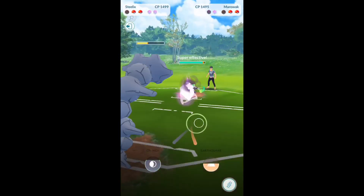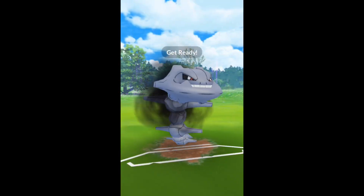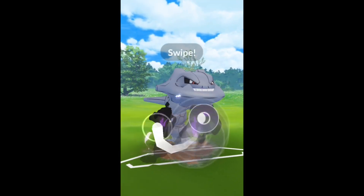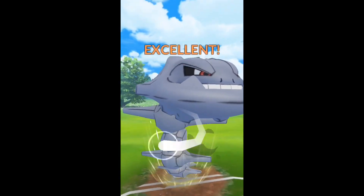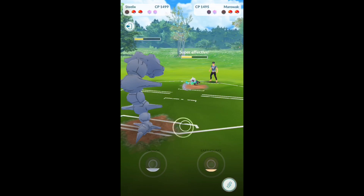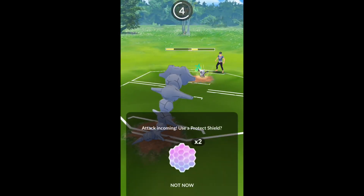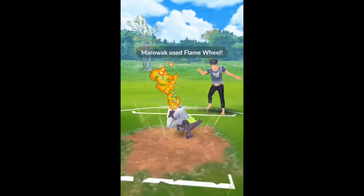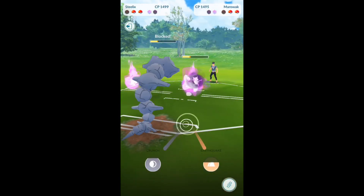My opponent is running Hex, so what you need to know about Hex is it is two damage per turn and 3.66 energy per turn. It is a pretty high energy-gaining move, a lot higher than Fire Spin. It is a three-turn move, so overall you're going to be getting six damage and 11 energy. Pretty low on the damage front.